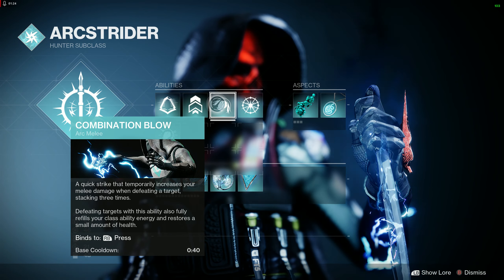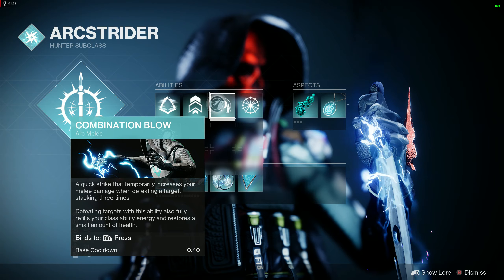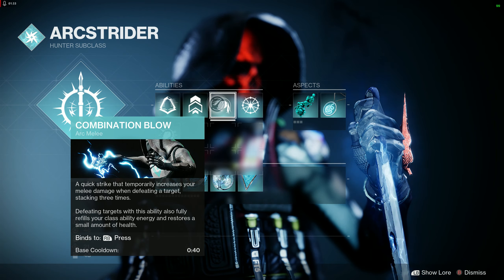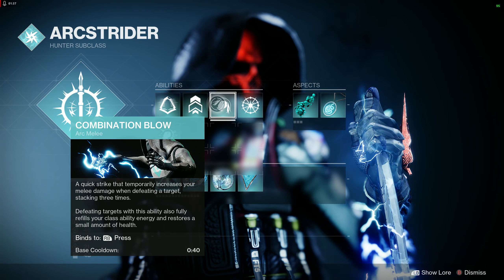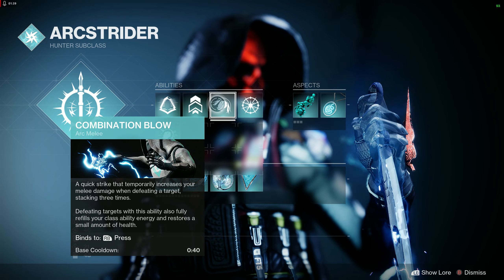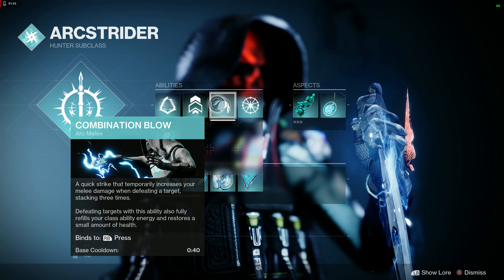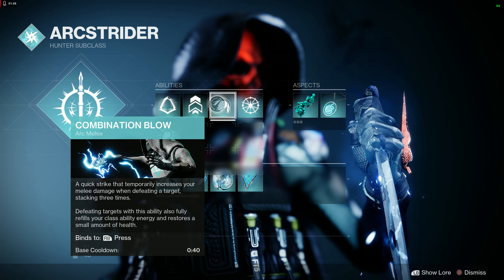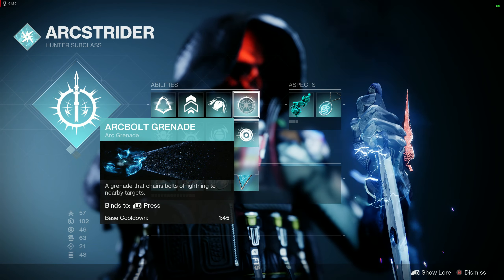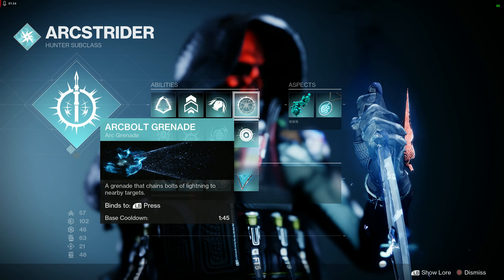For melee you're going to use Combination Blow — a quick strike that temporarily increases your melee damage, stacking three times. When you get it stacked three times it does really good damage; you can near one-shot champions, and lower-level yellow-bar enemies. Defeating targets with this ability also fully refills your class ability so you get that dodge back, and it stores a small amount of health for regeneration.